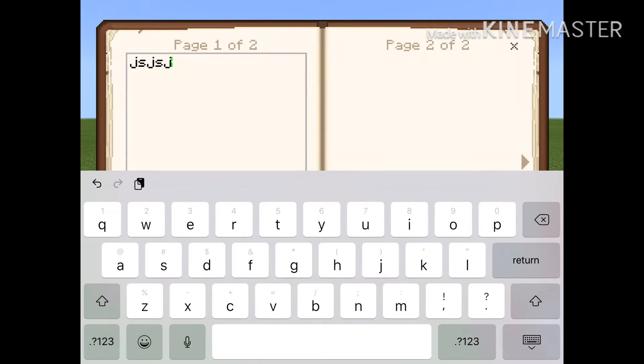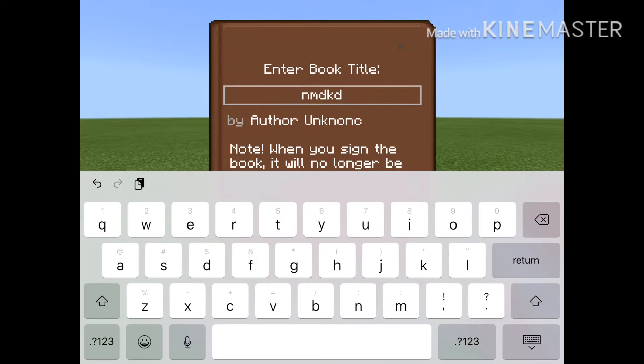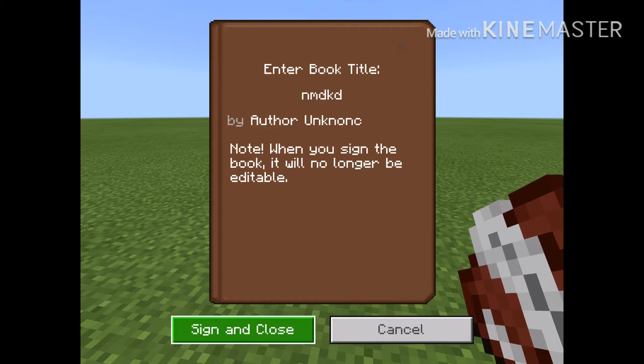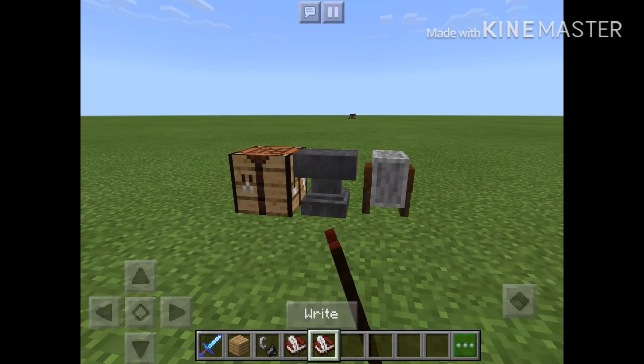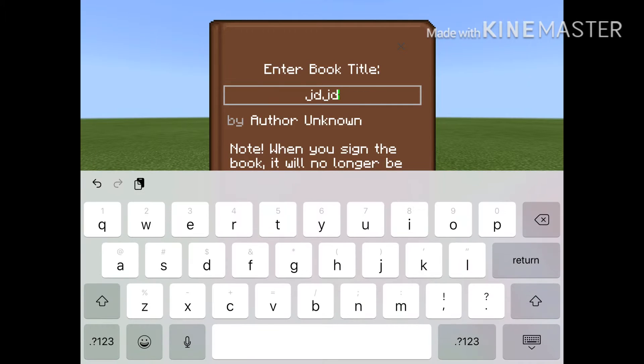Just randomly type in there, change this, change this, and sign. You have to do that because my game is glitchy. And then try again.